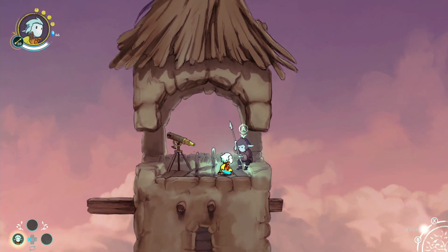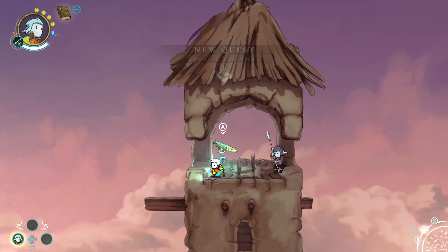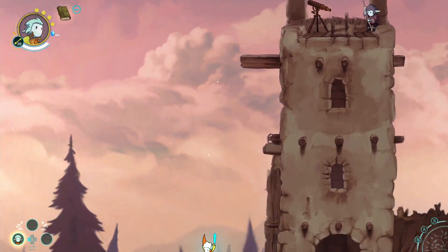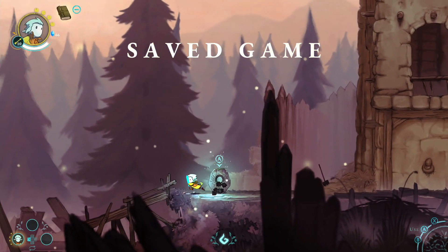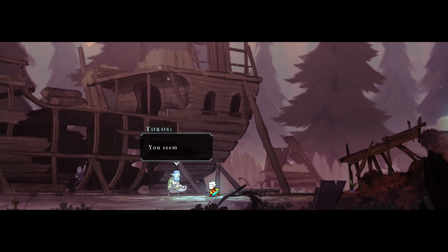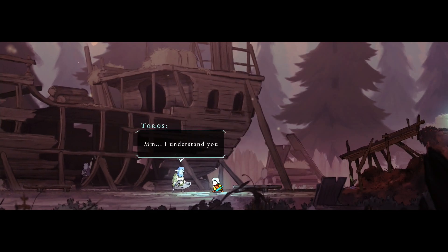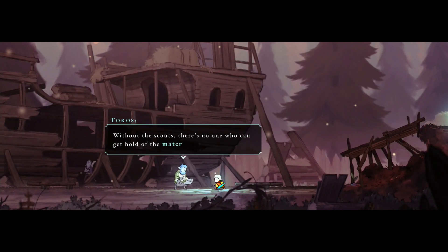A map gradually reveals the larger areas of Azure that you'll be exploring over the game's 10 or so hours. However, within each area there's no indicator of where you are or how the area is actually laid out. It's fairly easy to get lost for brief spells, given how similar the different rooms and spaces of each area are, and this problem is made all the worse by how Memories of Azure handles its multiple protagonists.